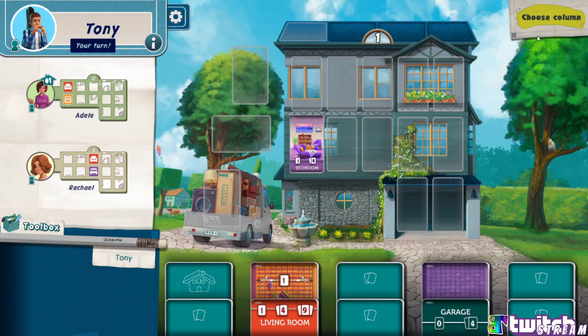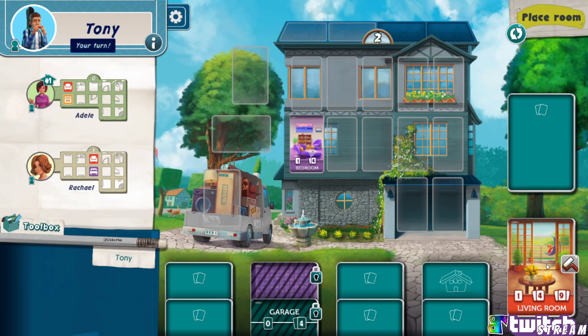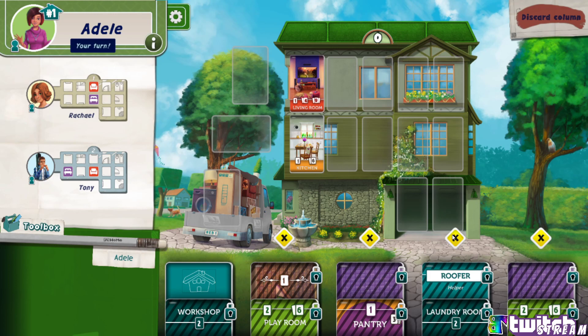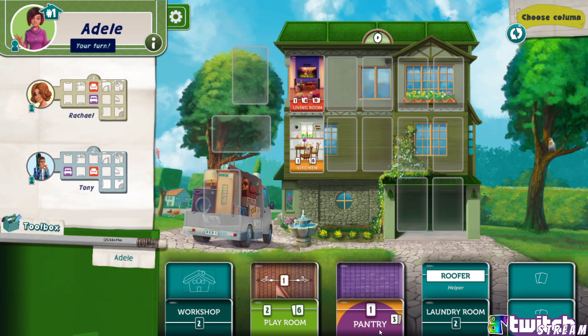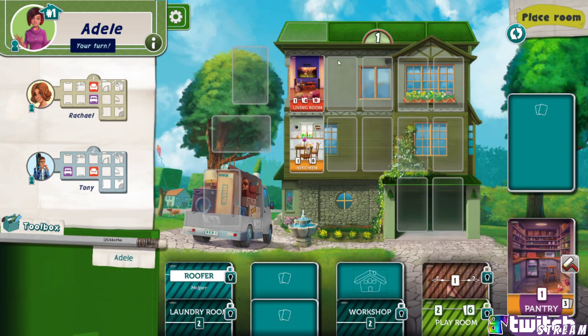All right, I can do a living room or a garage. You cannot see your roof tiles once you've laid them — you just have to remember. Confirm move and Adele, you're back. I want to get rid of this one again. I am going to do the pantry. You can right click on it to read about it — unique room is worth three extra points if next to a kitchen. I'm gonna choose the column and put the roof on — I got my color roof.